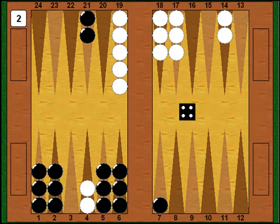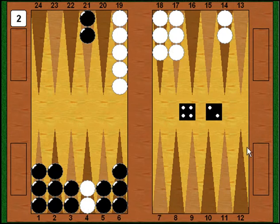I come back with a 4-2 — although it doesn't get my back checkers out, it's actually a pretty constructive number. I play 7 to 3 and 5 to 3, and now I've got a real good board — a five-point board. If white leaves a shot anywhere and I can hit it, white is going to be in a lot of trouble. But from here on in I've got to just run out my back checkers and see what happens.